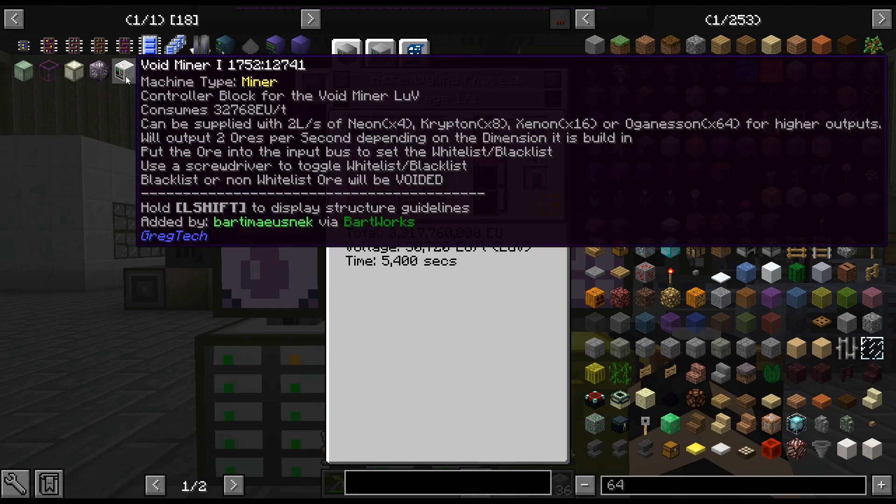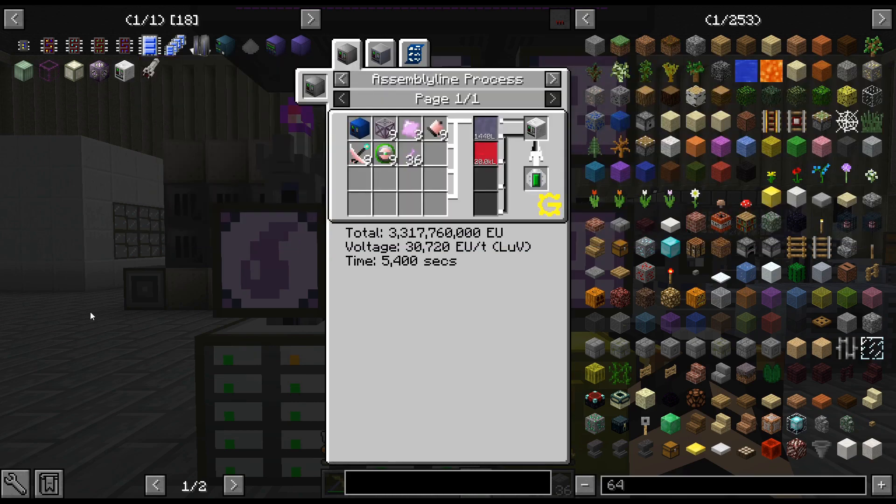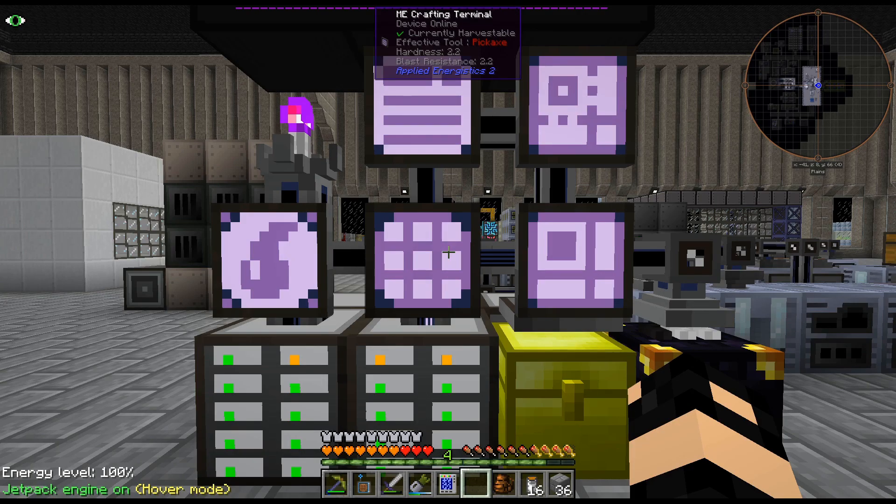Now we are pumping Krypton, so I could actually use this to supply two liters per second — Krypton gives us times eight. And then we can see Xenon is even better, which eventually I want to pump. And obviously Oganesson is the absolute best. But let me work on this and I guess we'll come back.